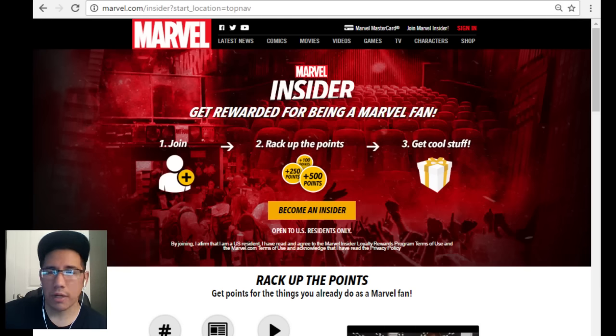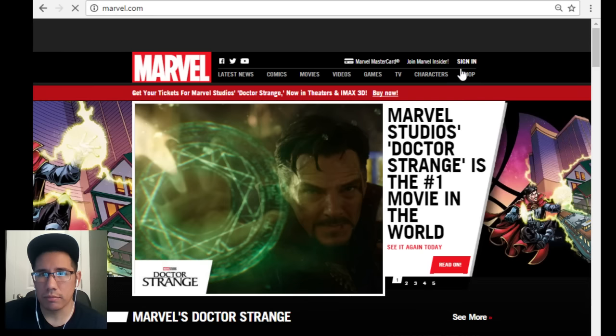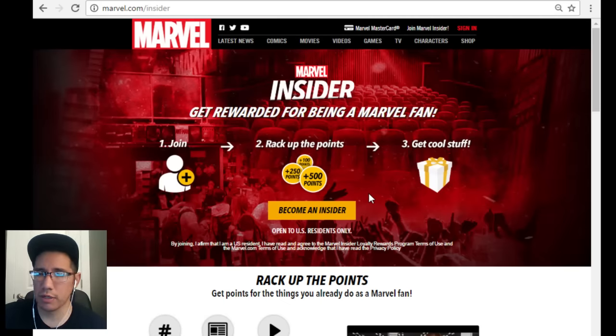You go to Marvel.com and when you get to the home page, you go to sign up and join the Marvel Insider. When you're clicking there it's just not doing anything - it just keeps reloading. That's where you need to go in order to get the promotion, to get the free premiums, the free energy refills, and a two-star Doctor Strange for free.